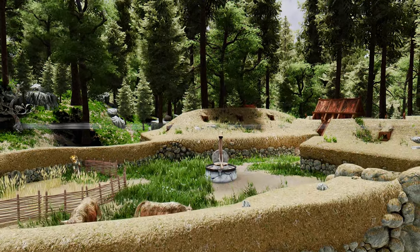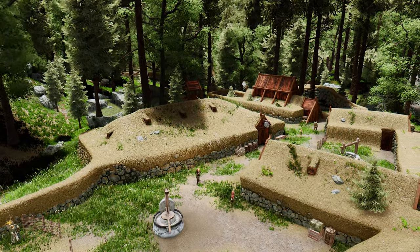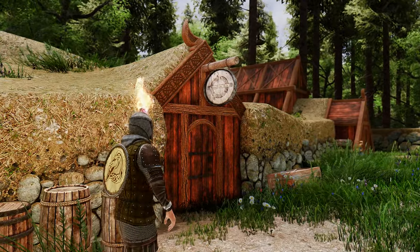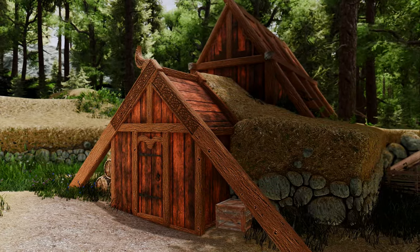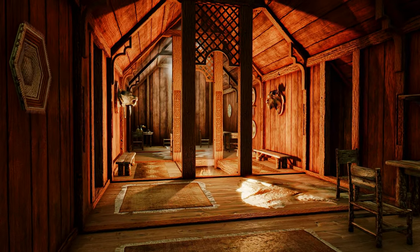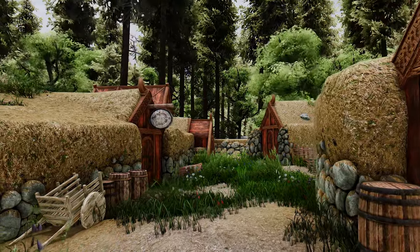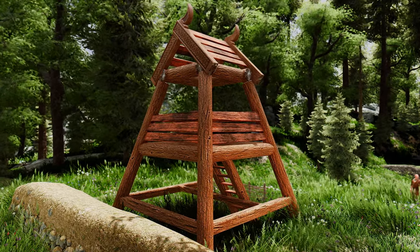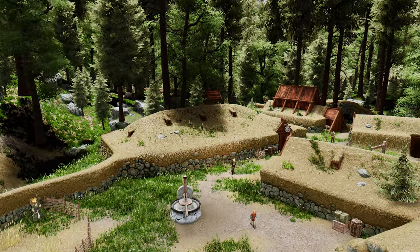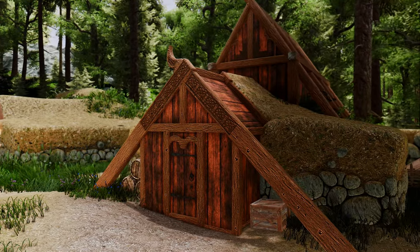Lastly, we'll be taking a look at Red Bag's Roriksted mod. This mod takes inspiration from Nordic themes and architecture and completely overhauls the interior and exterior of Roriksted using custom textures and assets, delivering a unique aesthetic. The interiors have also been built from the ground up with equally fitting appearances — a minimalistic yet satisfying look that is a clear improvement over vanilla. In addition to the new homes, walls have been erected around the town and there are two new guard towers in place. Red Bag's Roriksted is a fantastic addition to any Skyrim playthrough.